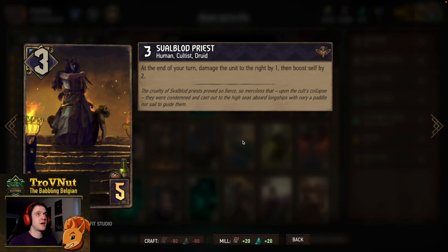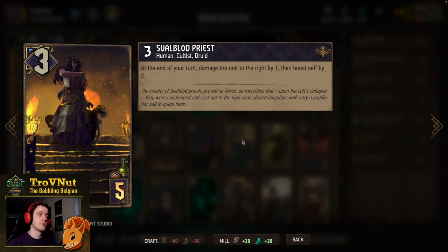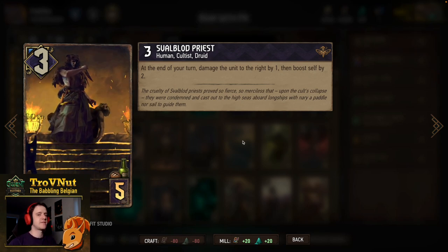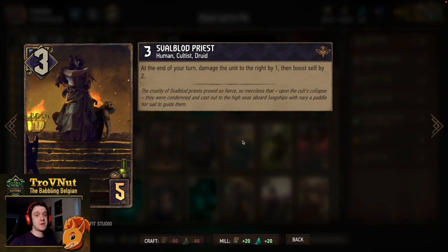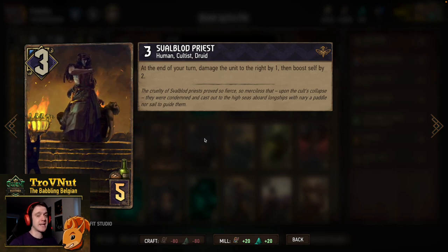Then we have the Svalblood Priest: three power for five provisions. At the end of your turn, damage the unit to the right by one and then boost self by two — basically the same thing as the Hermit but with no cap, and he boosts himself instead of healing. So he will just keep going as long as he's on the board, and this guy can get pretty big by the end.